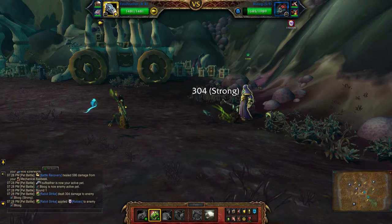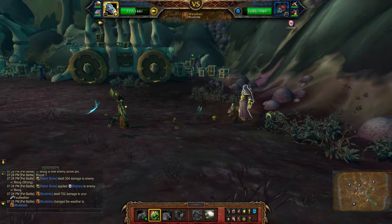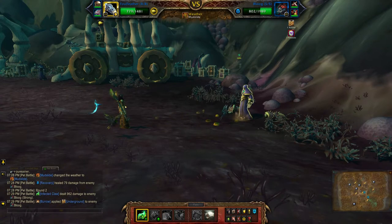Start with Rabbit Strike, and then use Infected Core three times because he's about to burrow.